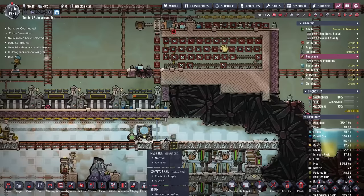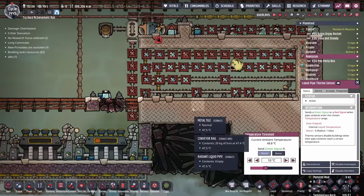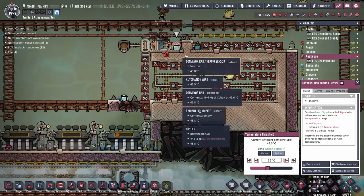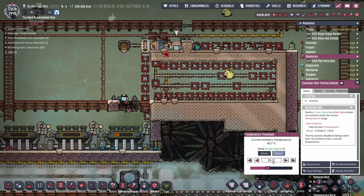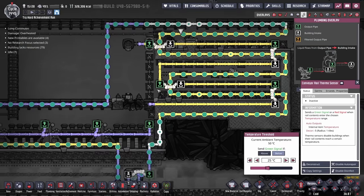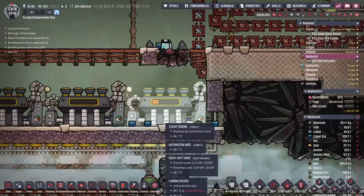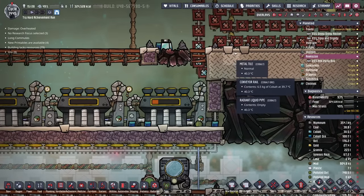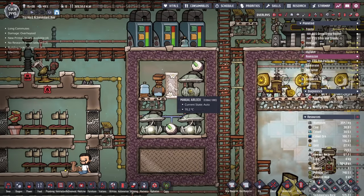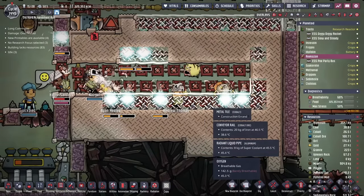The coolant loop is filled and we've turned the thermo-aqua tuner on. It's set to 10 degrees, with the idea that these metal tiles are going to stay around 10 degrees, so it should have no problem keeping all the materials cold and at least under 25. We've also added in more radiant liquid pipes, except these aren't for our cooling loop — rather, they're going to be for the water coming out of the steam turbines, which normally comes out above 90 degrees. It'll then be chilled and used to provide water for our electrolyzer setup.